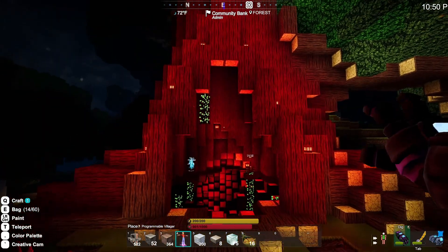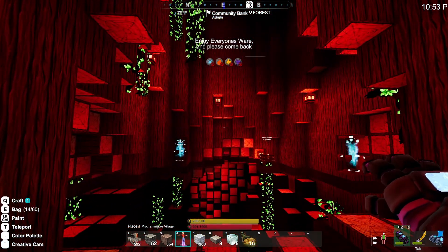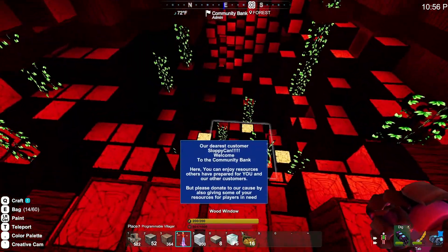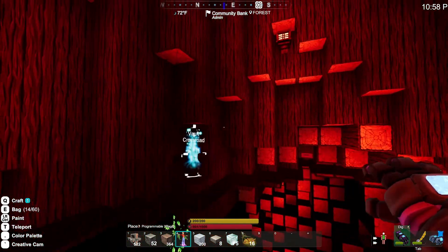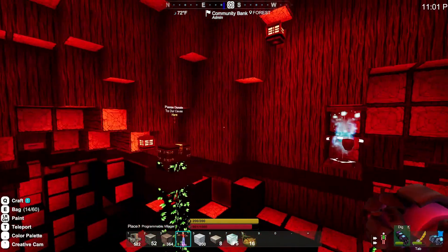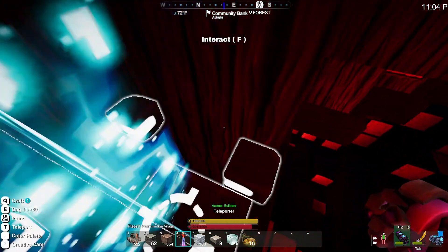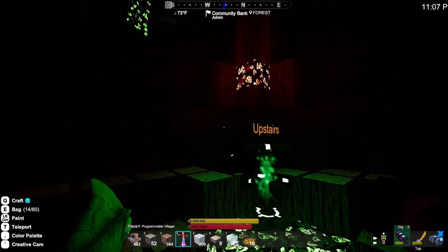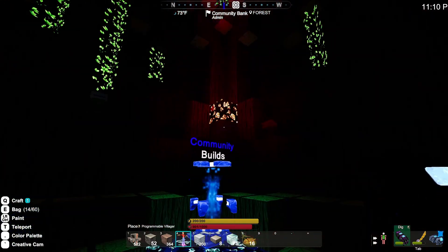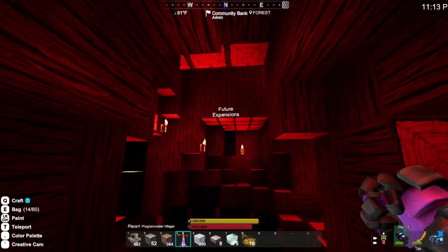That reminds me — one of the great things about the server is we can all play together. A lot of people don't have the premium block sets and whatnot, so we actually have a resource here on the server: the community bank. A great place to access a lot of these blocks. It's a really cool build, as you can see.